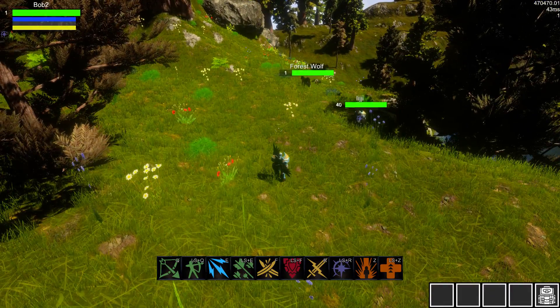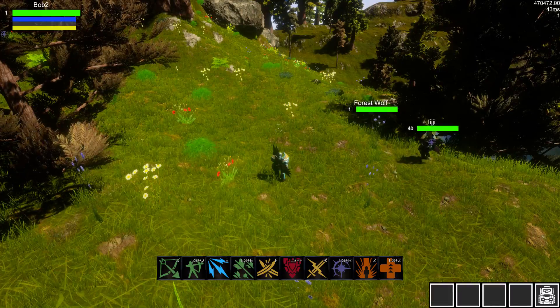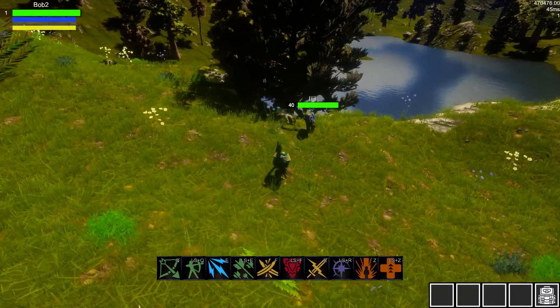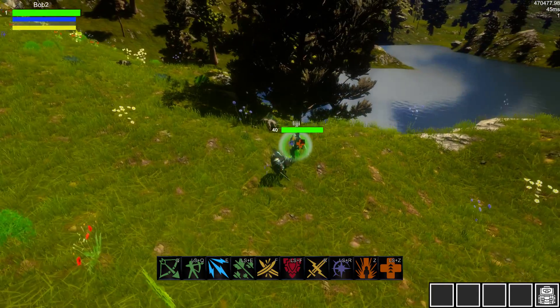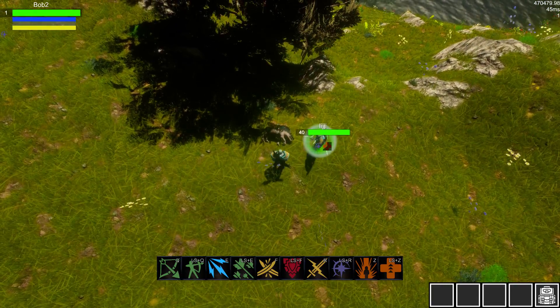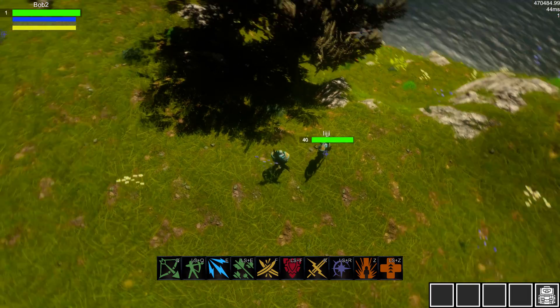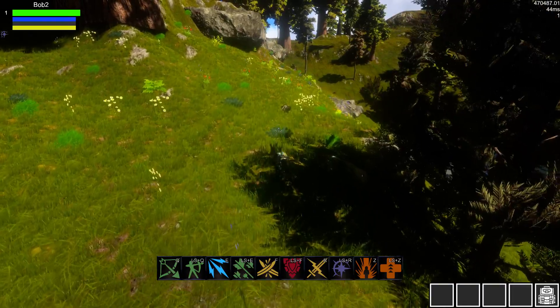If I was looking for spell power gear, I could simply put on the runestone of spell power, and that would give me a better chance to get the gear that I want. If I wanted to get some attack power gear, then I would simply switch to my other runestone, and I would start having a better chance of dropping gear for attack power.